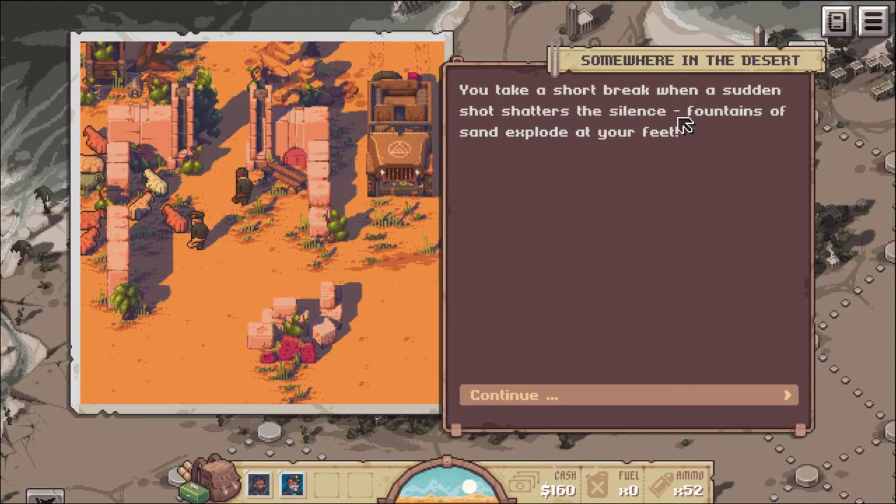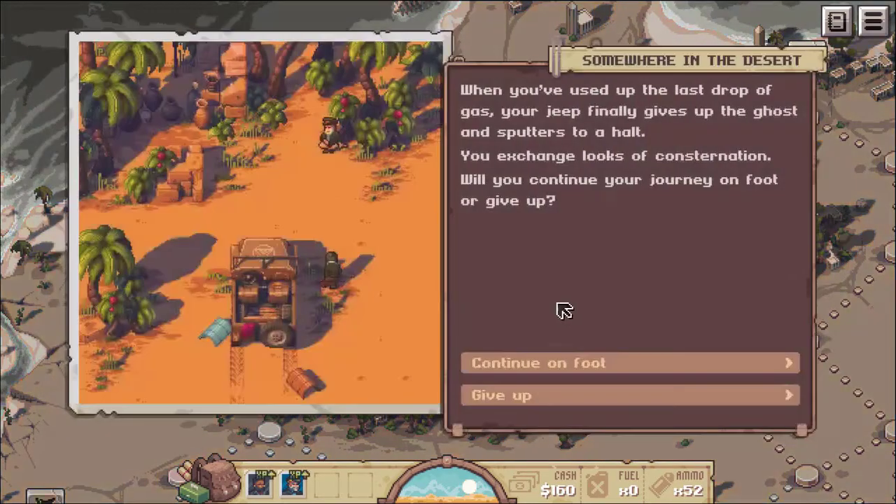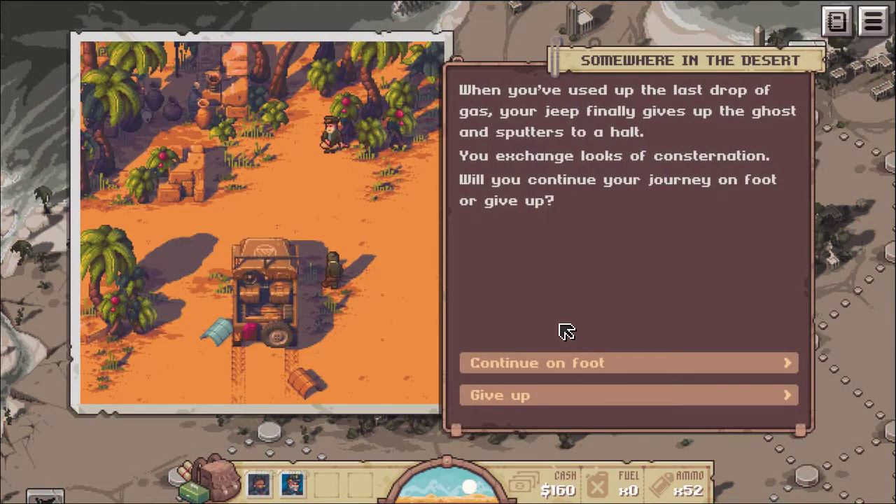Take a short break when a sudden shot shatters the silence. Fountains of sand explode from your feet. You immediately take cover and scan the rocky landscape, but you cannot see the shooter. You rush out to scour the surrounding area but your search is in vain. Wearily, you continue your journey but the mysterious attacker does not strike again. When you've used up the last drop of gas, your jeep finally gives up the ghost and sputters to a halt.